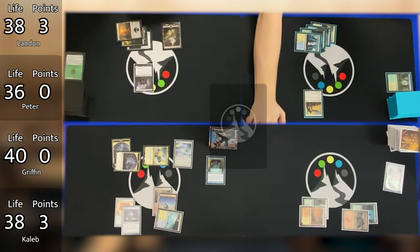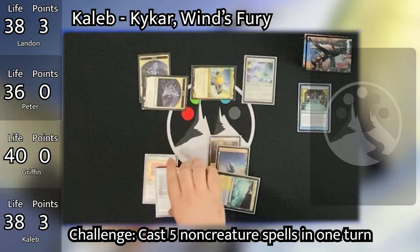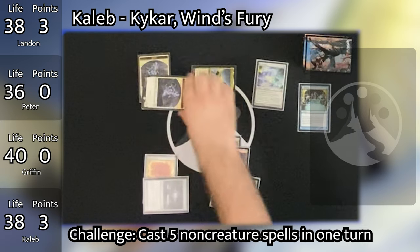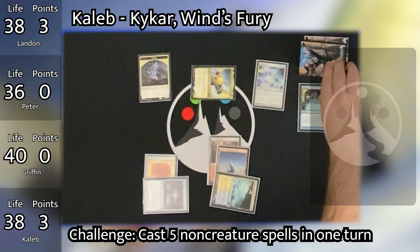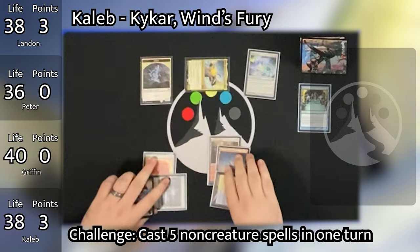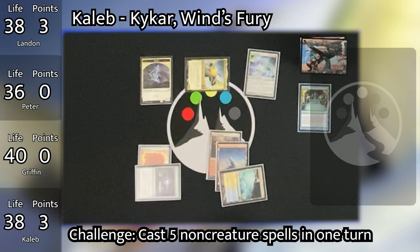Caleb moves to his second main phase and taps the Sol Ring for 2 mana, using 1 to attach Skull Clamp to a spirit, killing it and drawing 2 cards, letting the other mana fizzle, then goes to his end step. That is just the power of that Skull Clamp — drawing 2 cards off a spirit token is absolutely nuts every time it happens.